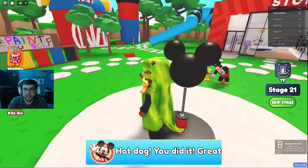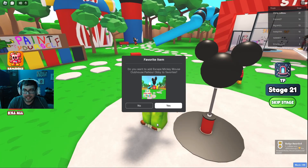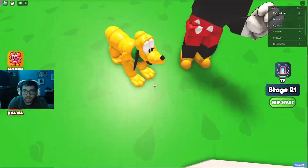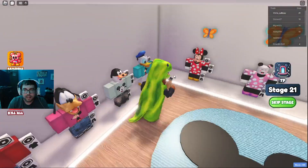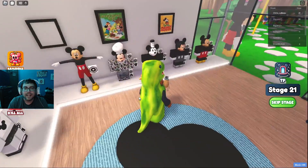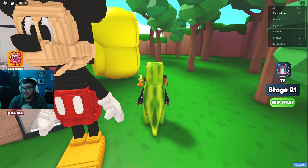Through the Mickey Mouse Clubhouse sign - hot dog, you did it! Great job, you can use the teleport to replay at any stage, have fun. Oh what's in the store? Oh there's Pluto! It costs Robux - ah that makes sense. That was cool! If you guys enjoyed the video, I know it's a little short, but hey, we escaped Mickey Mouse's clubhouse. Drop a like, subscribe, and I'll see you in the next one.